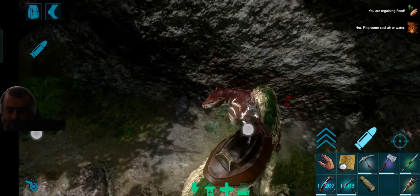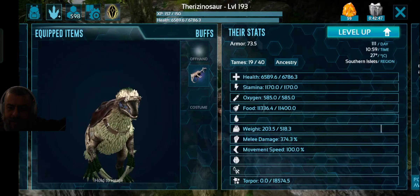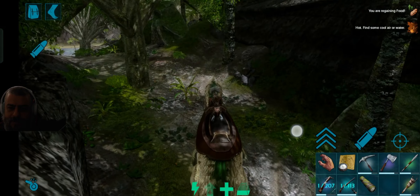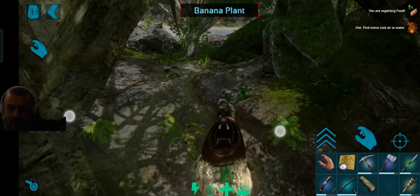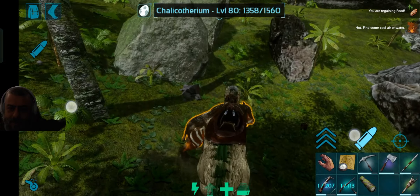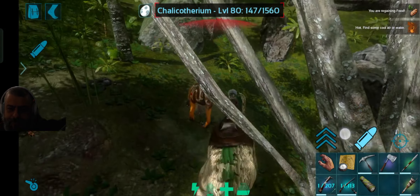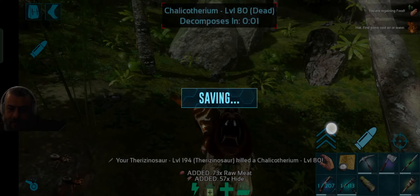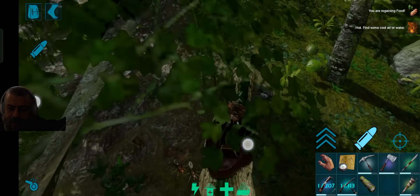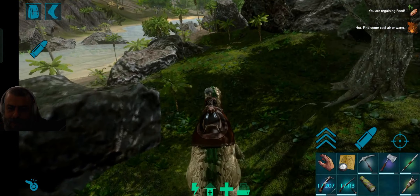So now we're basically starting to kill everything around us — we're going to clear this part of the island. We're also going to go to the redwoods and to the swamp so we can get a lot of enemy creatures attacking us all at once, which means we level up faster. We're also going to look for alphas in the area — I'm pretty sure somewhere close here is a good spawning point for an alpha Carno, which is doable right now for this Terry.